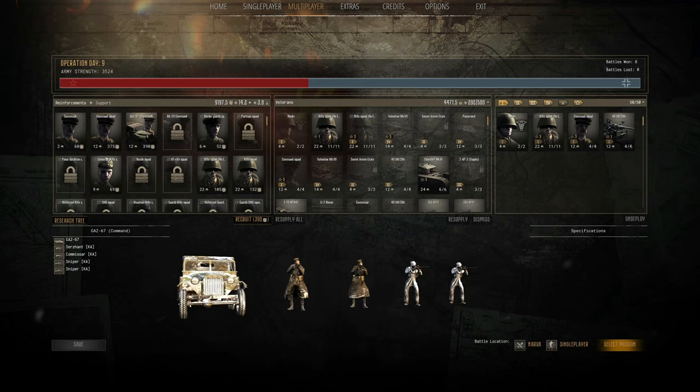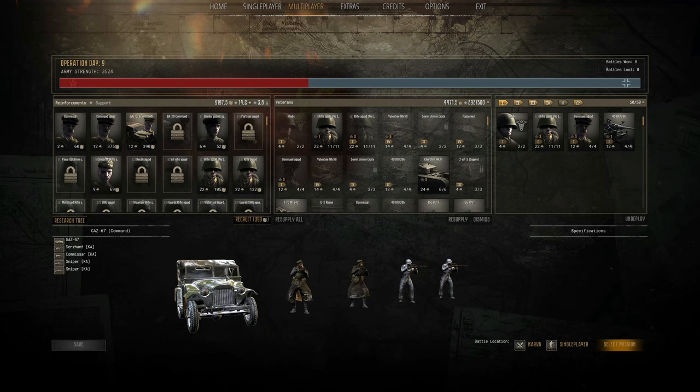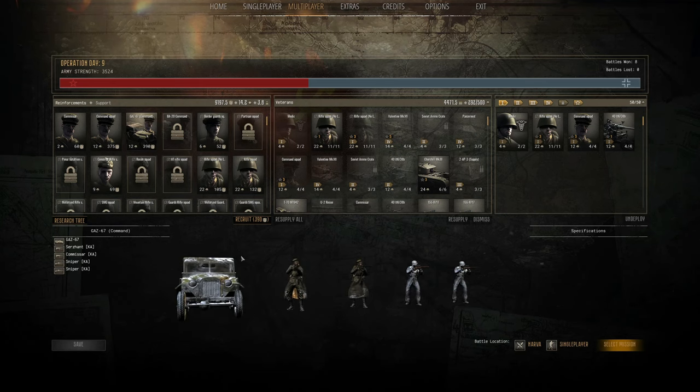The next skill tree up ends up just giving you a jeep. Now that may not seem like a big deal, but ultimately it allows you to get to better sniping vantage points, get around the field much quicker, run up to cap points, and leave the truck on the cap point or drop the commander off so that he can get on the command points and take the position a lot faster or override the enemy.